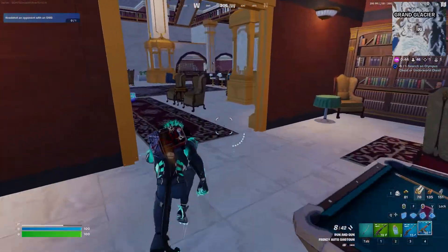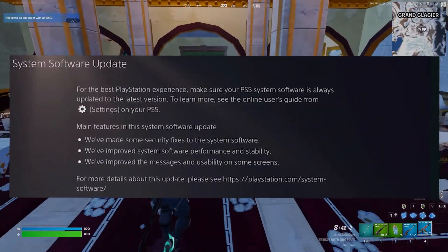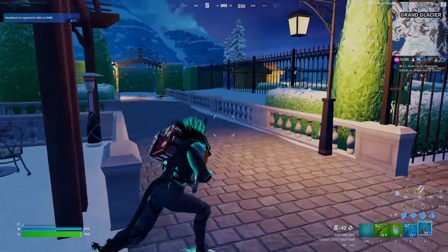Next step: update PS5 system software. For this, go to Settings and select System Software Update. If there is a recent update, download it and then try your game to see if that helps.